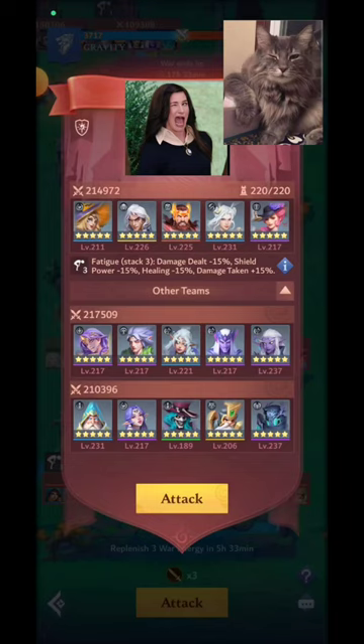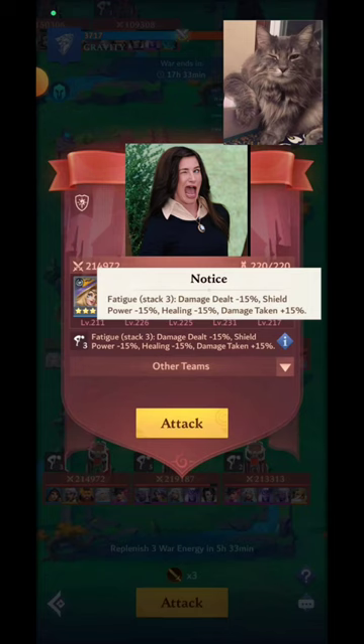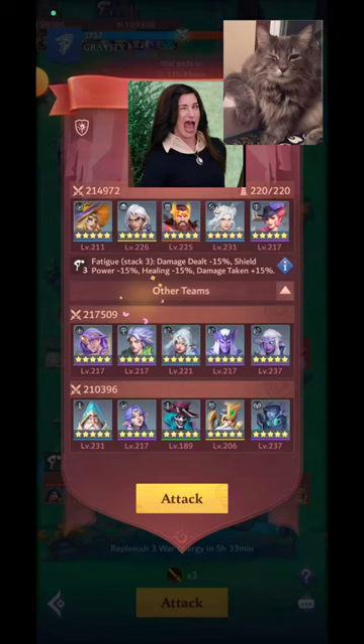The heroes you want to activate first must be on the left side. For example, on the second team here, I would have wanted Elmist on the left side — Elmist goes off, dispels, and gives mana to everybody. But in this case the player put Alpha on the left side, so Elmist goes off, Alpha gets the mana but has already gone and will have to wait until the next turn to go off. That's not what you want. Always put the hero you want to activate on the left side.